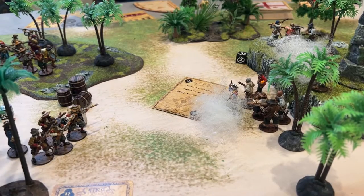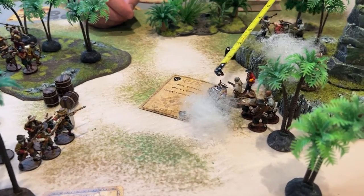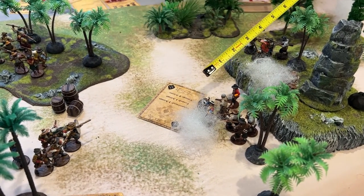For my last command point, I'm going to give my Forlorn Hope a reload action so they are ready to fire again next turn. And with that, my activation is over.